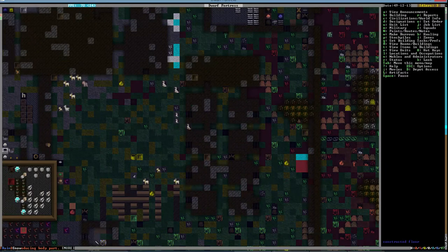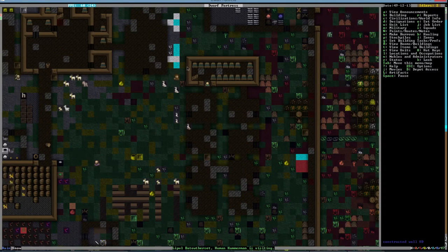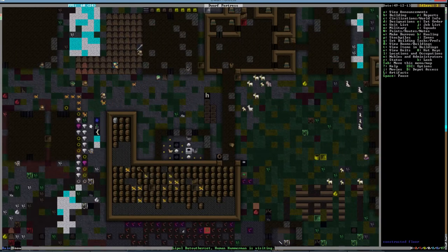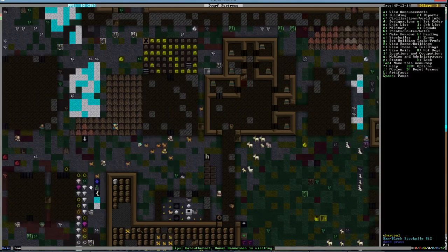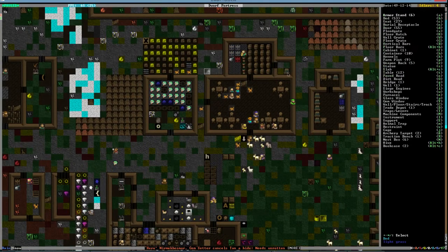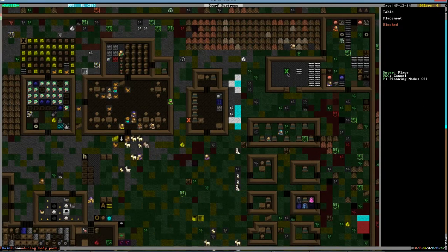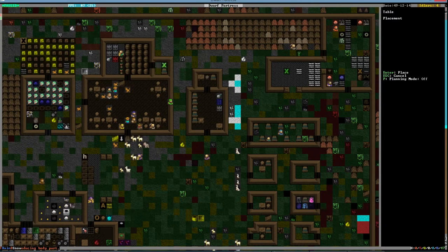How is our dorm room doing? Looks like it's going okay. We have Lee Pool the human hammer man visiting us. Oh, Gordon Ramsay's bed is done — I want to give him a table and a chair as well.